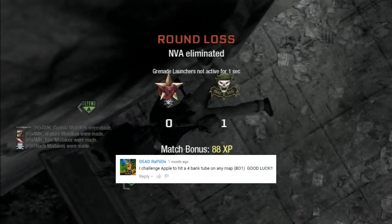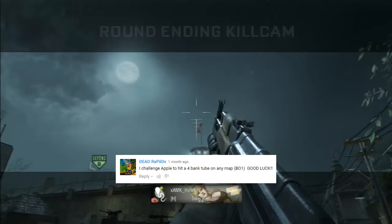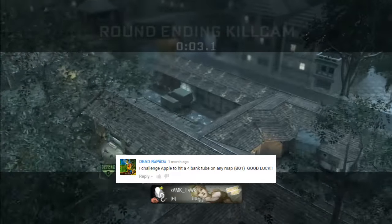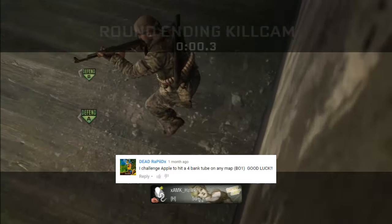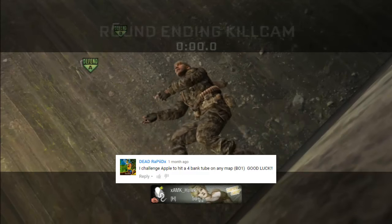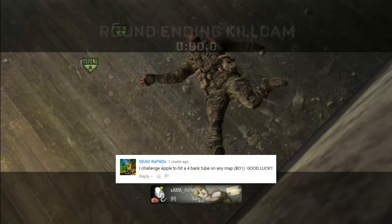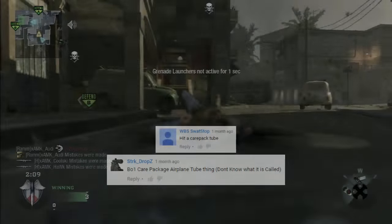Someone wanted to see Apple hit a four bank tube on any map on Black Ops 1. However, Hort's going to take you up on that - a plane from Search and Destroy in Hanoi. He's going to bank his tube off the top of the lighthouse there, coming down and banking everywhere inside this room and taking out the guy for a very nice four bank tube. I think it might have been a five bank, not sure, but either way a very nice four bank tube on Black Ops 1. It definitely had at least four banks.